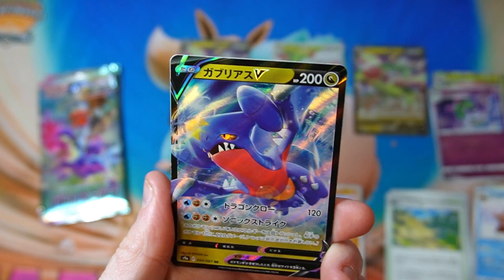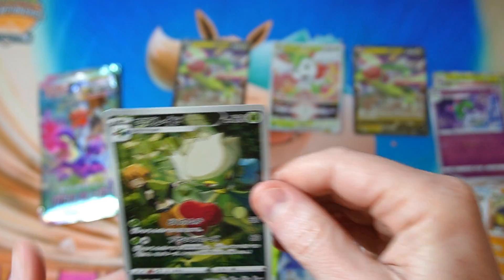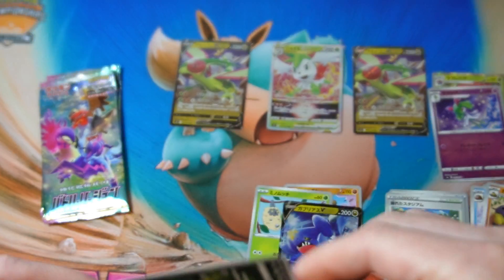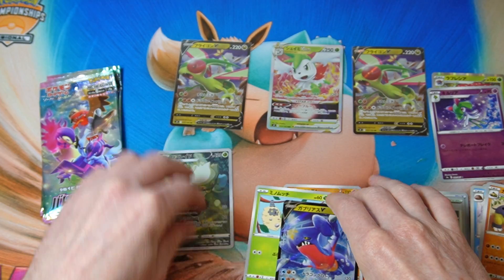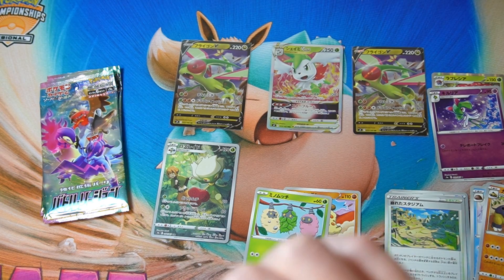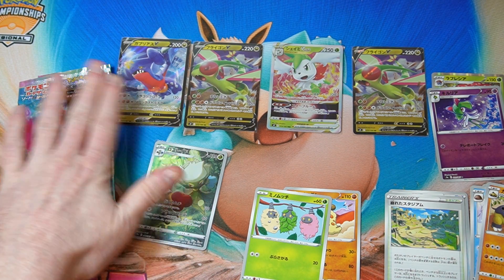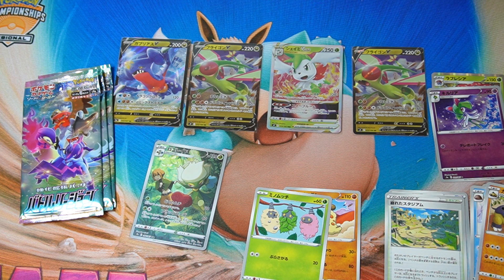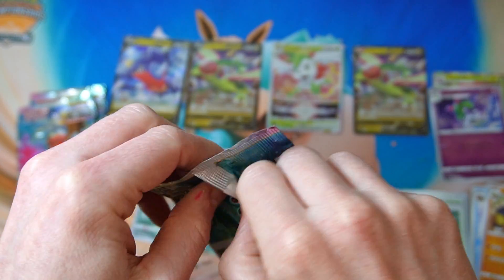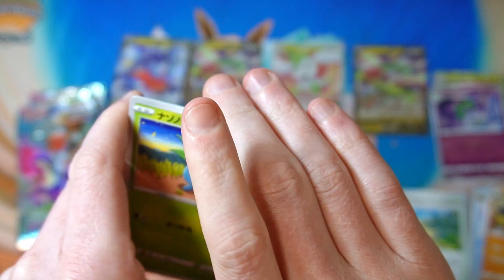What have we got? Garchomp and Roserade - nice pack! I really really would love to get one of the special arts or the character super rares. There's the Garchomp with Cynthia which looks sweet, and there's the Starmie with Misty also very sweet. I would love to get either of them. They're not like crazy expensive - I think the cheapest I've seen for the Cynthia is about 50 bucks and the Misty like 30 to 40. Maybe we'll go snap them up while they're not too expensive.